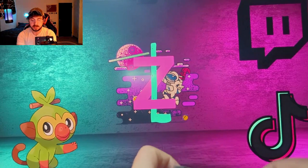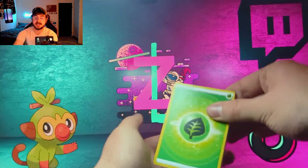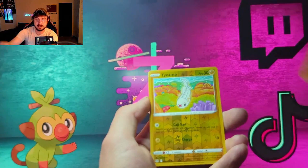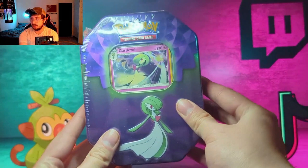With Lost Origin — you know, when the illustration rares and gallery cards started coming out — we have a chance to get the alternate art Giratina, which would be a huge pull. Let's see — we got Abomasnow, Snover, Jynx, Inkay, a Phanpy, a reverse Tynamo, and a holo rare Vileplume. Not too much there, but that's alright.